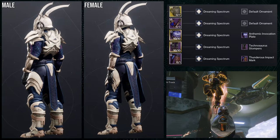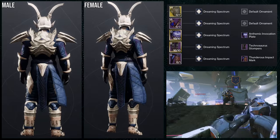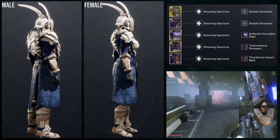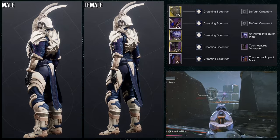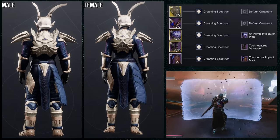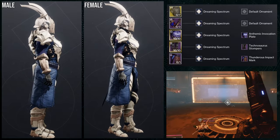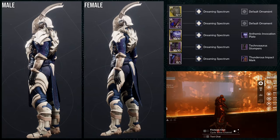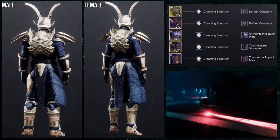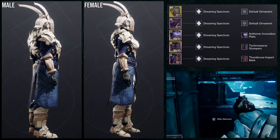The whole theme of this one is just 'pointy.' The Mask of the Quiet One is a good choice for that because the ears and horns are pointy. For the chest piece we're using the Anthemic Invocation Plate, for the boots the Technosaurus Stompers, and for the mark the Thunderous Impact mark. For shading we're using Dreaming Spectrum, which counteracts some of the other pieces — specifically the Anthemic Invocation Plate. I just wanted something super bony to match the pointy look, and I think it looks pretty cool.